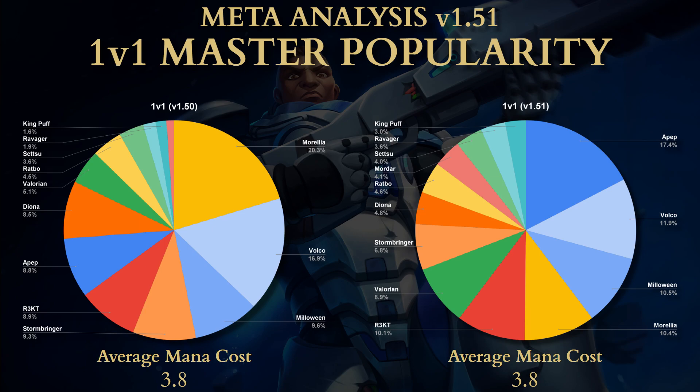In 1v1 there are big increases for APEP, Valorian, and Mordar, and big decreases for Morelia, Volko, and Diona. King Puff hasn't changed too much in solos — I think we'll see King Puff mostly being played in 2s. Morelia and Volko both got nerfed; Volko also had a timer nerf for perk 1. It seems like a lot of those players switched over to APEP.